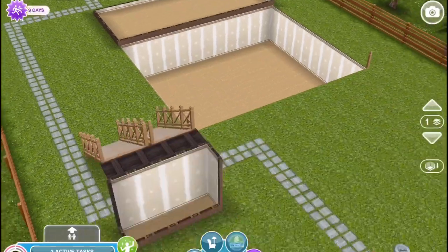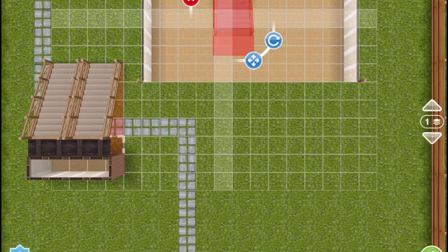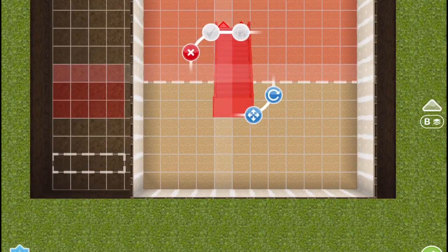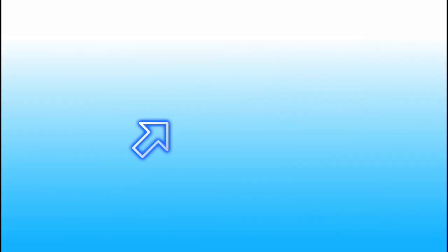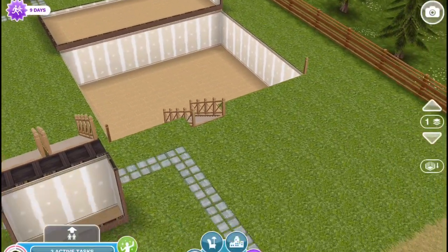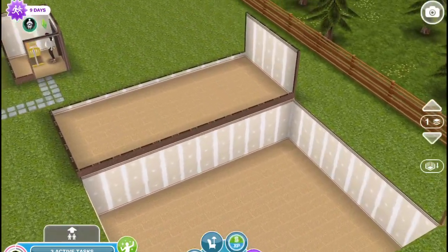It took me a little bit of time but now I know how to do it. You're going to repeat the same process, only you're going to place the stairs two grids above that white line. Buy another stair and place it two grids above that white line. Then click the back arrow of the baby to abandon the sim, and you are left with a stairway that has no railing and the sim is able to use the stairs.